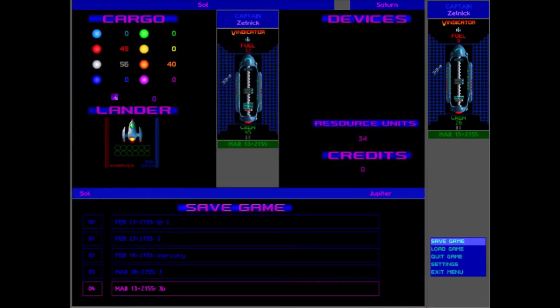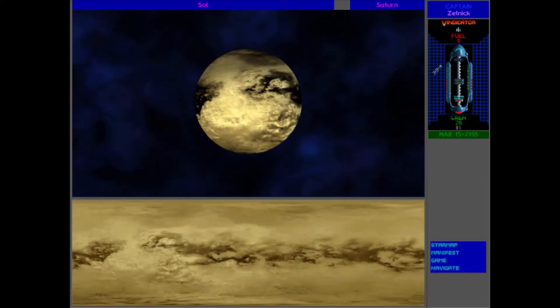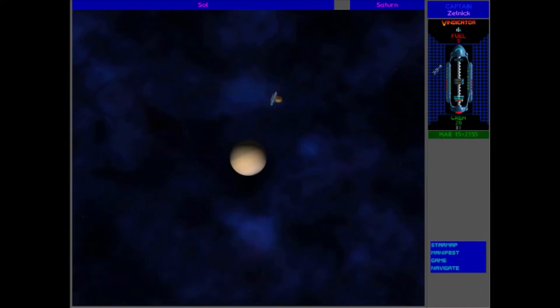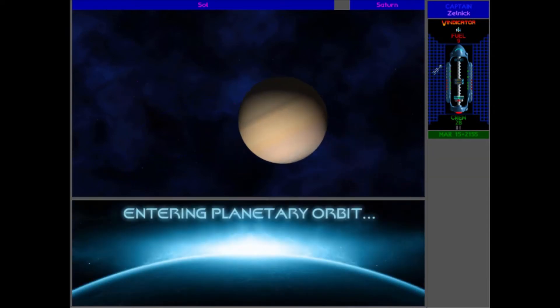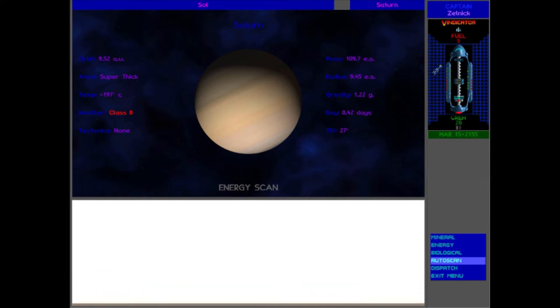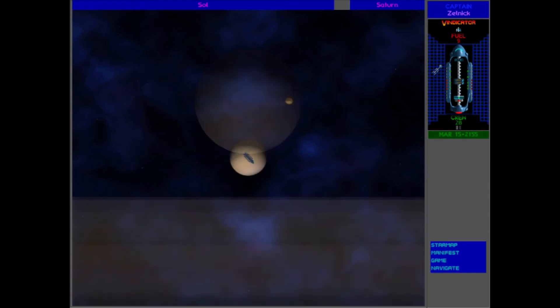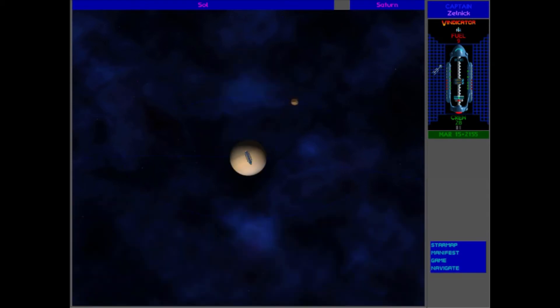I'm gonna go ahead and save — save it as 3B. I did have some recording trouble, so I'm just gonna record over that one I had done. Let's go ahead and head towards Saturn. Yeah, there's no rings here, that's kinda odd. And, like Jupiter, there's absolutely nothing. Not that I'm surprised, but I think we have enough fuel — we can go and head out to one more system before heading back to the base.